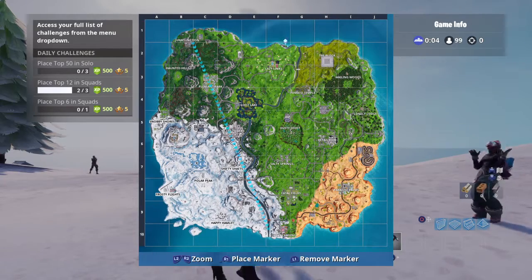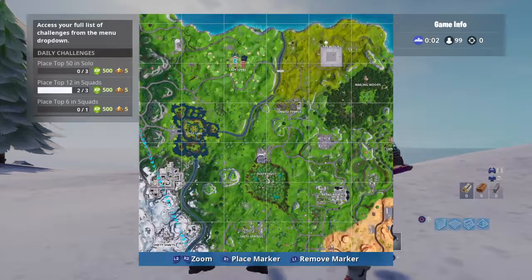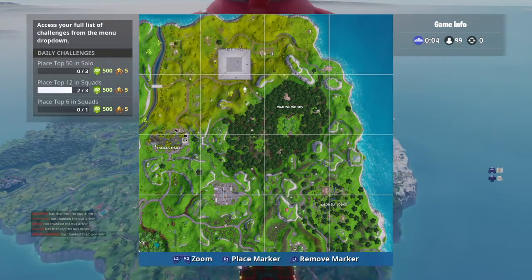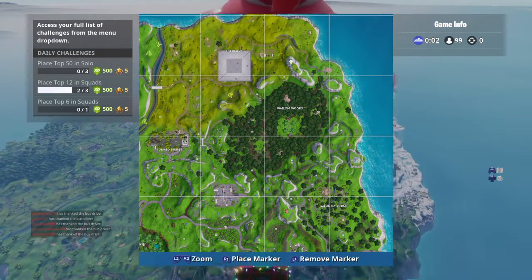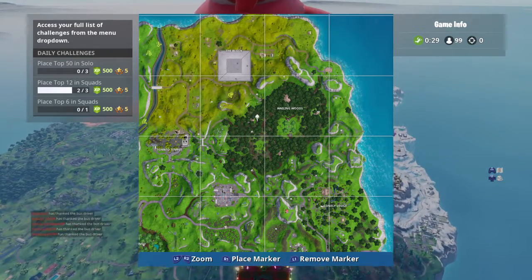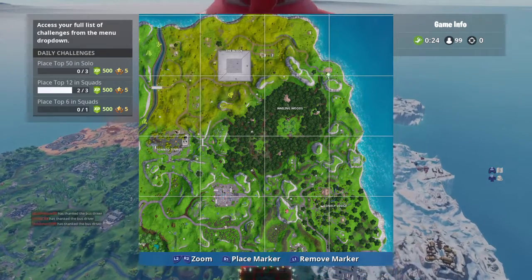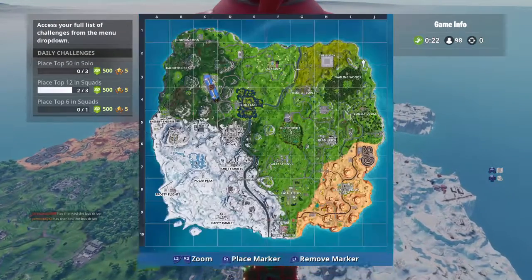Alright, so the bus is coming from here and I'm going to drop out here and fly. Wailing Woods is here, The Block is here, and there's a Tomato Temple there. This is a mountain — look, you have either this one or this one.